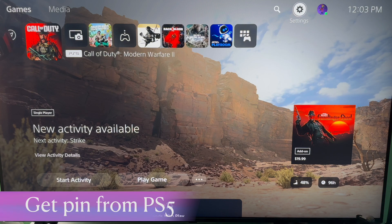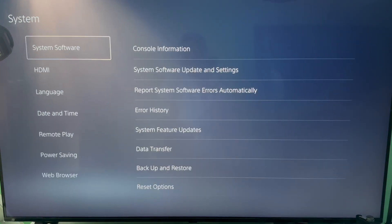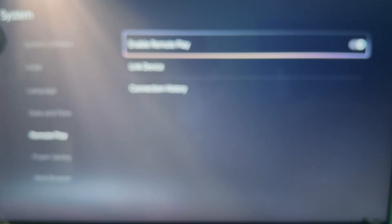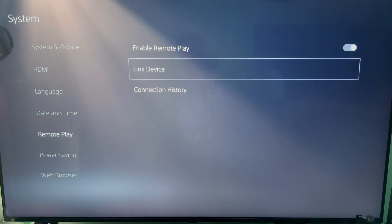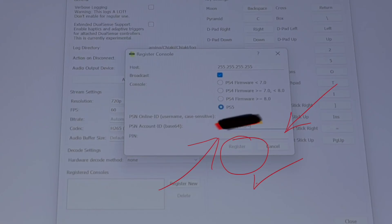Next, go to your PlayStation 5 or PS4 to get a PIN. Follow these steps: go to Settings, then System, then scroll down to Remote Play. Make sure Remote Play is active and enabled, then click Link Device. When you press Link Device, it's going to generate a PIN for you. Take that PIN, go back to the Chiaki app, enter it in the PIN field, and hit Register. That's it — you should be up and running.